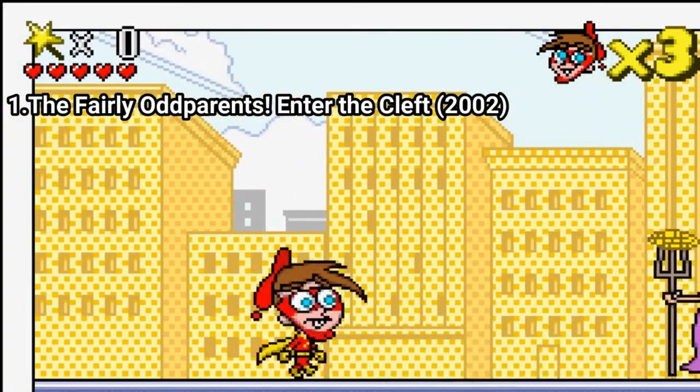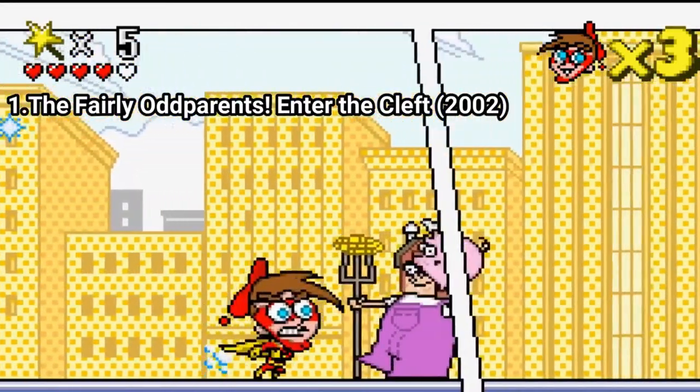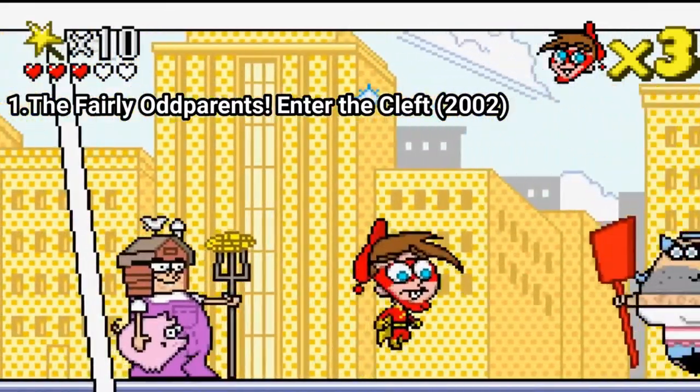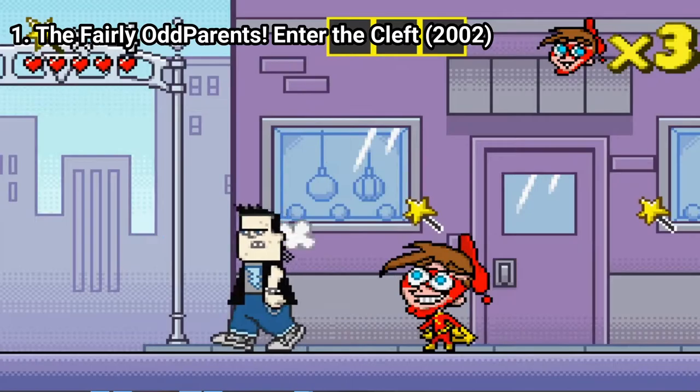Fairly Oddparents: Enter the Cleft is a very basic platformer. What you see in the video is all the gameplay is about. This is all you do — you jump over enemies and shoot water. And you do this in various locations for around 1 hour.